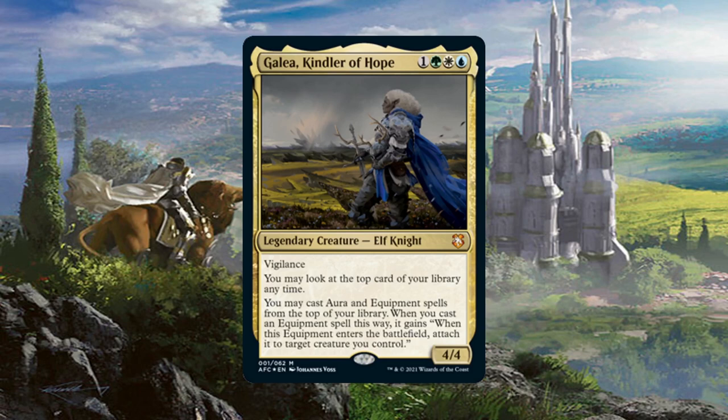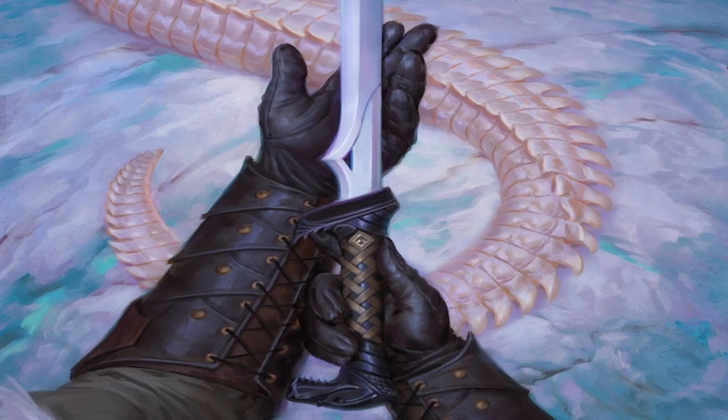The reason I mention equip costs is because I prefer equipment over auras — I always have. When an enchanted creature dies, an opponent is basically trading 1-for-2 at your disadvantage, but equipment stays behind. Being able to cast equipment from the top of our library means we can storm off very quickly, going through our library so long as we have an equipment spell on top. This deck can burn through a ton of equipment, get them all attached to Galea, and very easily take out an opponent via commander damage. This is why the deck is running all 0-costed equipment.